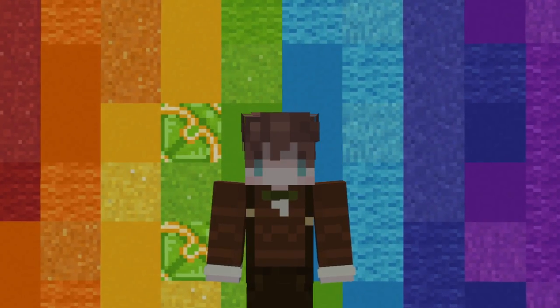Everyone obviously perceives colour just a bit differently, and I know this is sort of obvious, but still. Is this normal cobblestone, or is this mossy cobblestone? Is this actually just iron armour, or is this actually diamond armour? And why do all the wool blocks look the same?